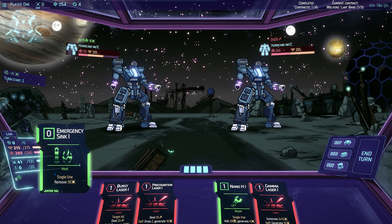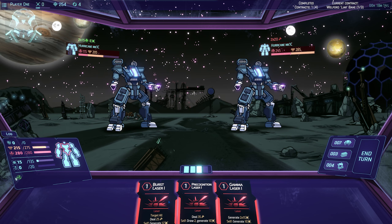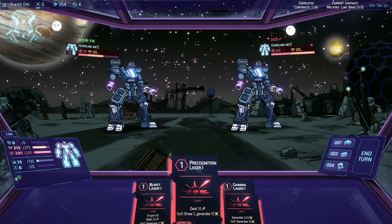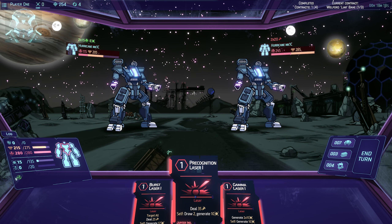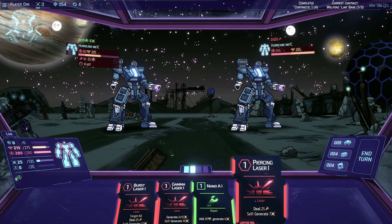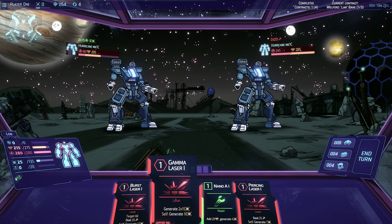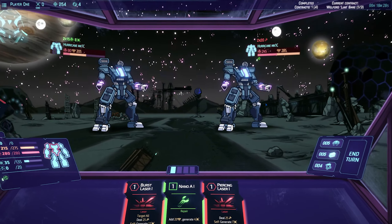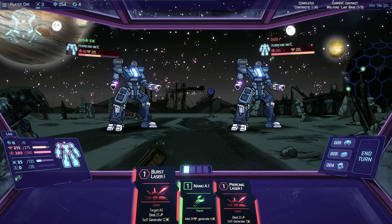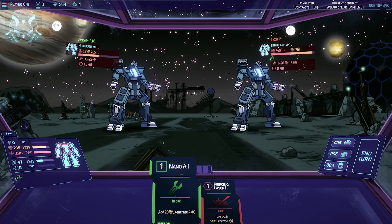Alright, let's reduce some of our heat. First laser - deal 45, draw 2, generate 10. Deal 25, generate 2 times - could actually generate a lot of heat on you. Oh wow, okay - yeah, that's a thing. I like this.